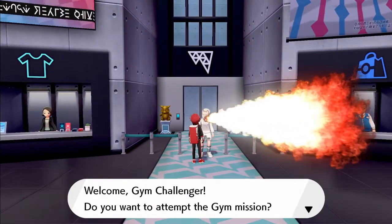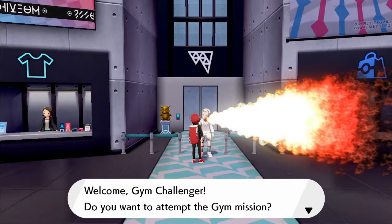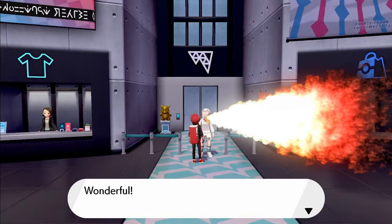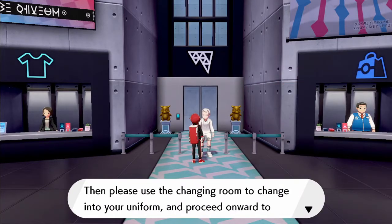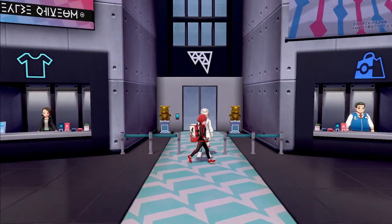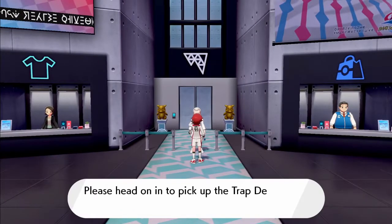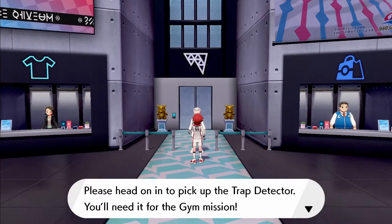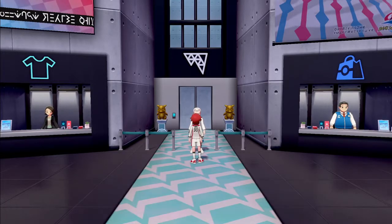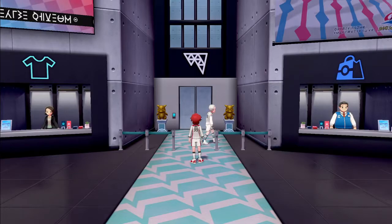Hi there, Gym Challenger. Do you want to attempt the Gym Mission? Of course I do. Wonderful. Please use the changing room to change into your uniform and proceed onward to begin the mission. Please head on in to pick up the trap detector — you'll need it for the Gym Mission.